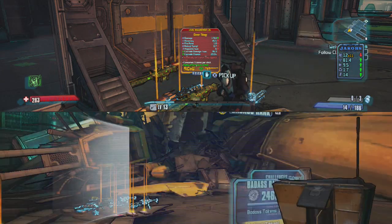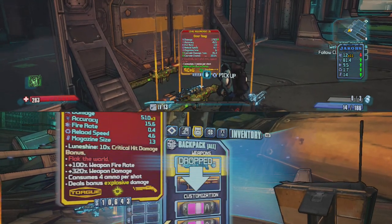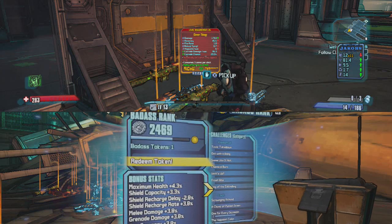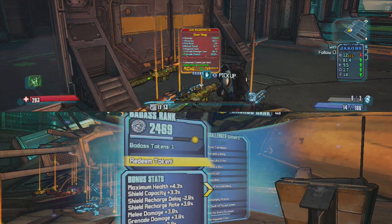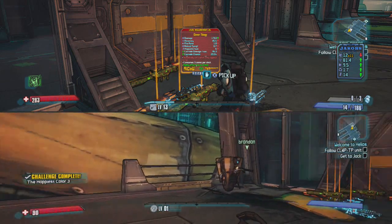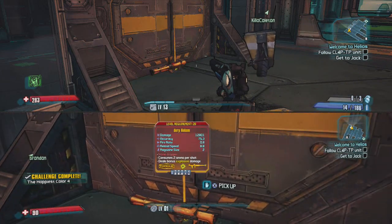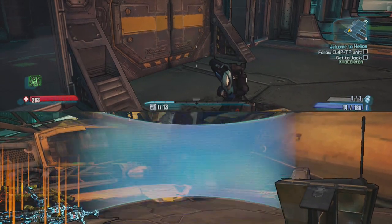So this is a good method if you guys want to get some badass points. Let me drop all of it again. As you can see here, I've made about 100 badass rank just off doing this one time. So if you want to do this again, let me just quickly pick up all this other stuff back here, turn around, and drop it.